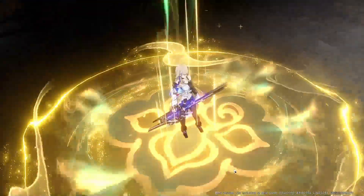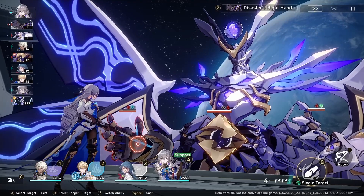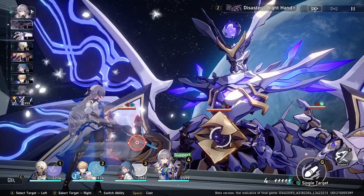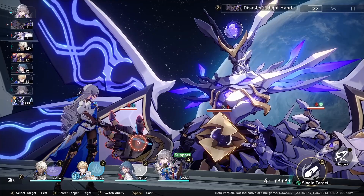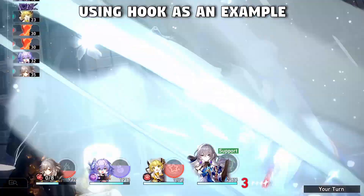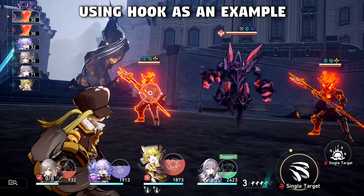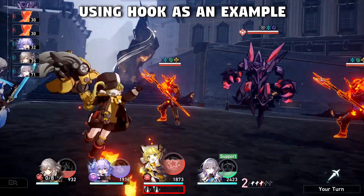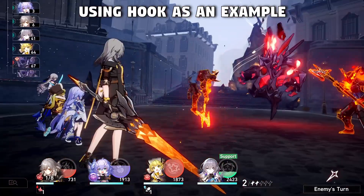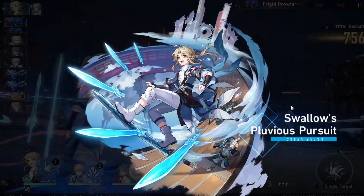I know a lot of Bronya owners will ask — should I use Bronya with Jingyuan? My answer is: not recommended. Even though Bronya's skill can advance Jingyuan's action to give him an extra 2 stacks, the damage buff from Bronya immediately disappears the moment Jingyuan takes action. That means the Lightning Lord won't benefit from the damage buff, because he has his own individual turn separate from Jingyuan.